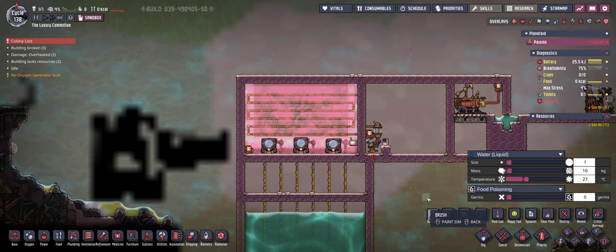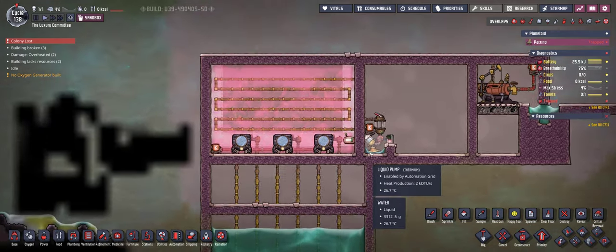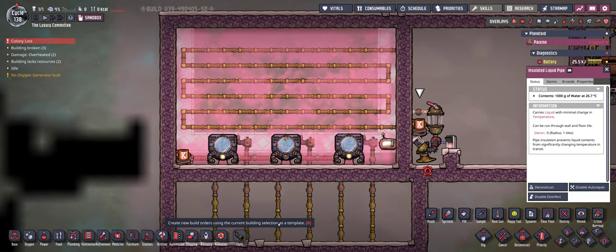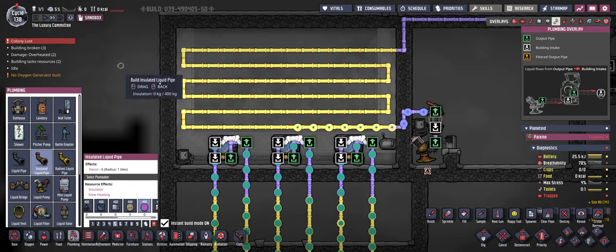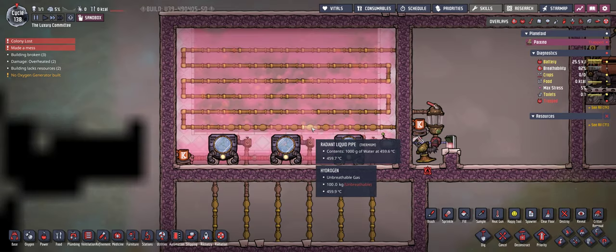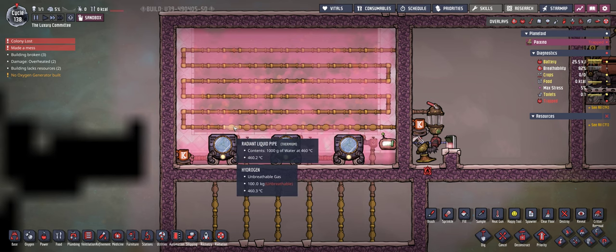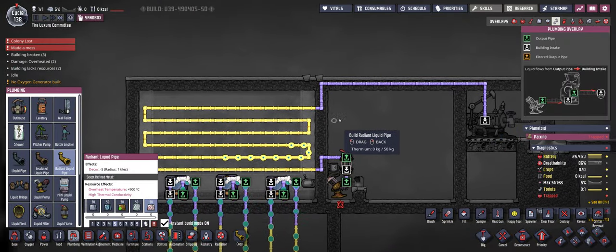So instead of just talking, I'm going to show you what happens. I'm in sandbox mode. I'll add 10 kilograms of water at 27 degrees Celsius, placing it right above the pump. The water drops in, gets sucked in by the pump, and is entirely consumed. The valve reduces the flow to just one kilogram per tile — 10 tiles, one kilogram each. And because of the heat transfer going on in this room, the water is now already at 460 degrees Celsius.